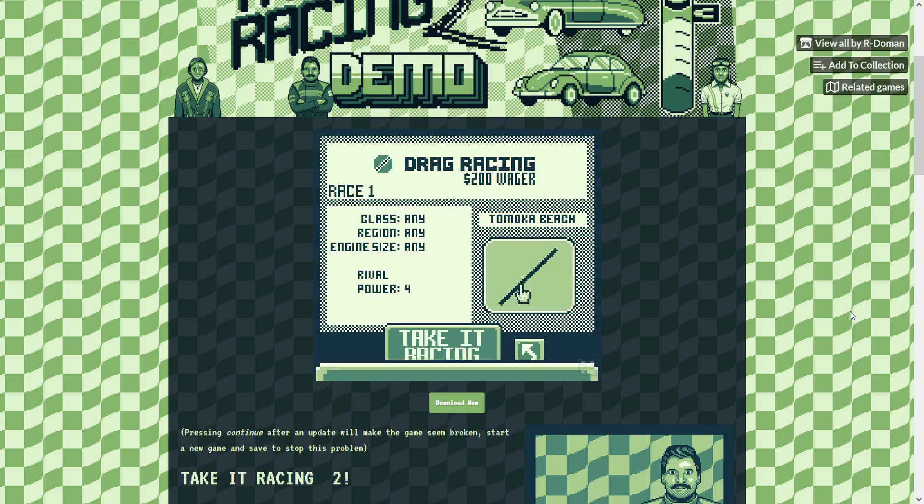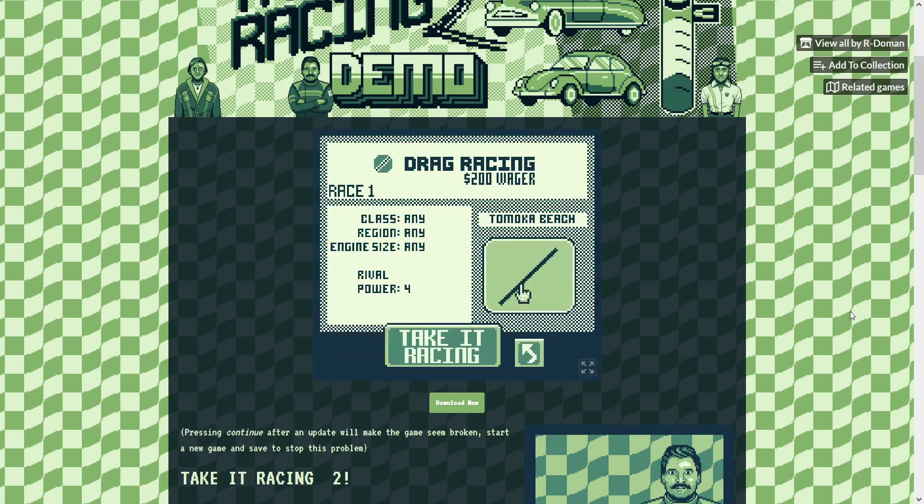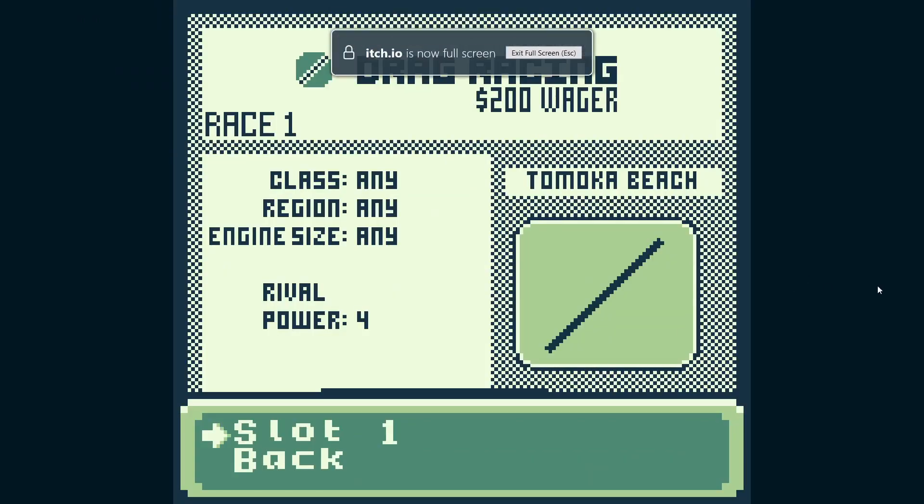So if we buy entry and say yes, we can see we're at Tomoka Beach. We could back out and go buy a different car, knowing we've got access to the race. As you can see it says Race One, meaning this is the first race. If we lose this one we still have two more to try and beat the opponent.